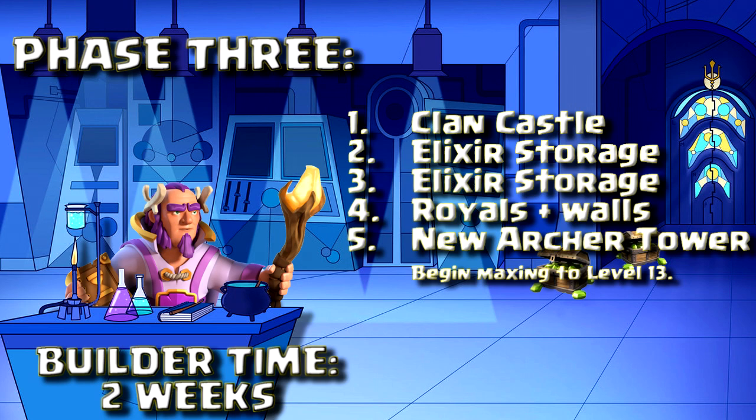Next for Phase 3: as soon as those 4 builders are finished, your next round of upgrades should be 1 builder for your clan castle and 2 builders to max out your remaining 2 Elixir storages. This will leave you with 2 builders. Obviously you want to keep one of those builders open for Royals and walls, but the 5th builder I would suggest using for your brand new archer tower. It's a cheap defense to drop and upgrade, and it covers both ground and air. You should be able to keep upgrading this to level 13 very easily.